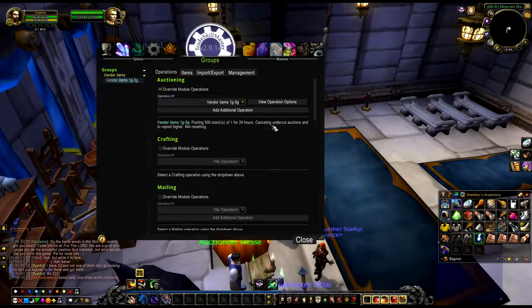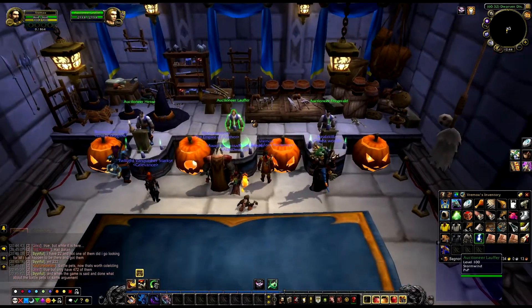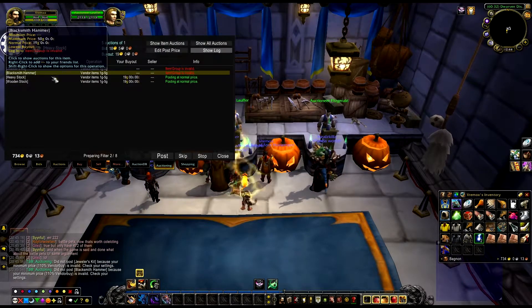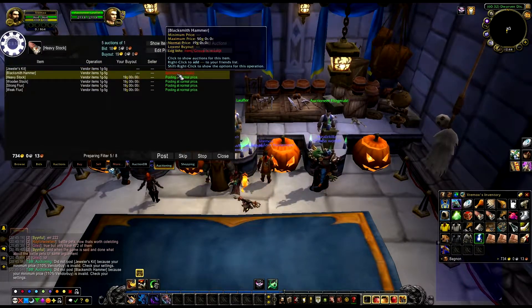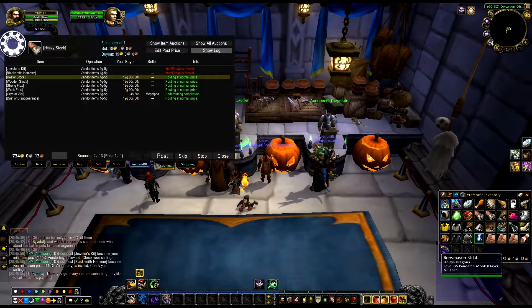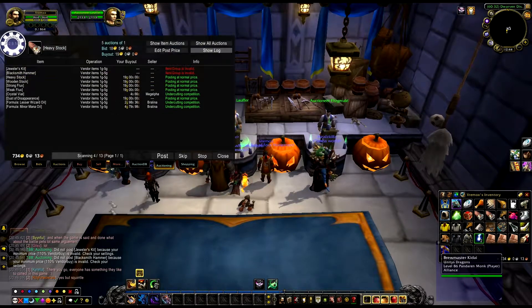That's basically everything you had to do. Now it's connected and it's going to say: posting 500 stacks of one for 24 hours, cancelling undercuts, and repost higher - not resetting. 500 is a bit crazy but it doesn't really matter, it's just going to post them all at once. Now go to the auction house, click on Auctioning, click on Start Post Scan. Something happened - 'item group is invalid' - I have to check that. But it's still scanning, so just leave it scanning.